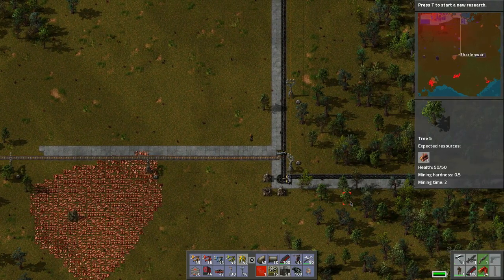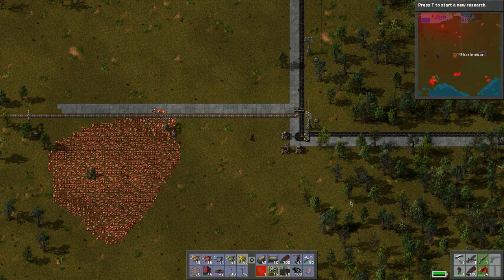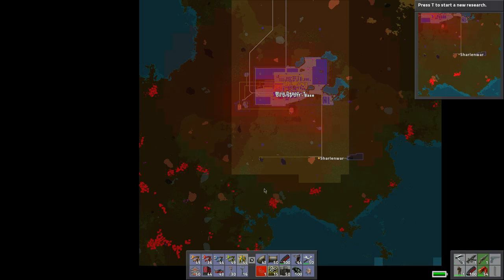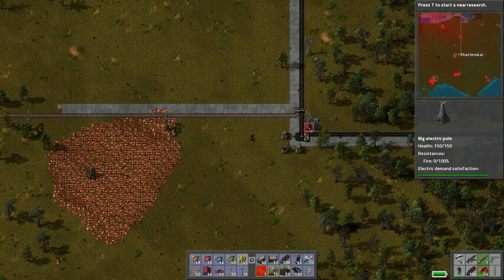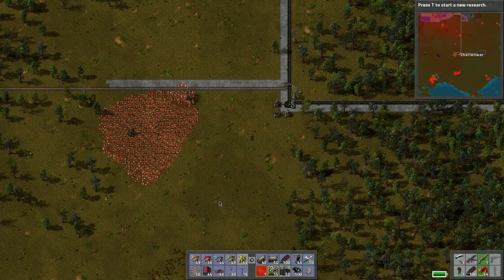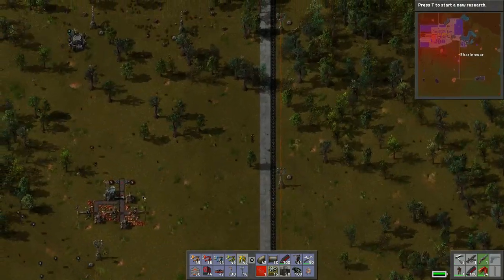Well hello everybody, welcome back to another wonderful day of Charlotte Wars adventure in Factorio. This is our new world series. Grab your drink and your tasty treats and get ready for a ride. Today we're going to go on a little slaughtering spree. We have enough ammo — let's grab some more really quick. How have all of you been doing? This looks like it's operating as expected, which is good.